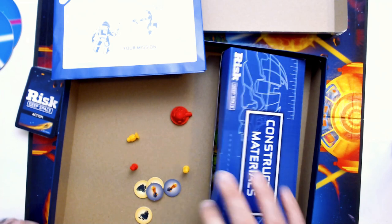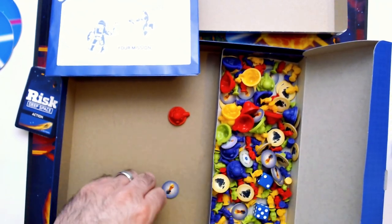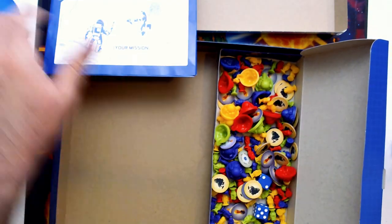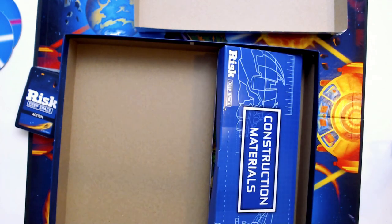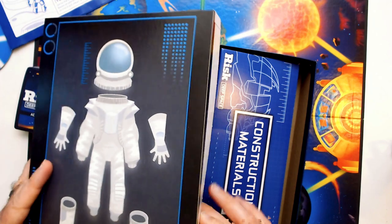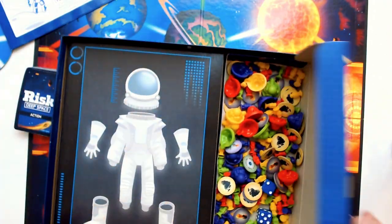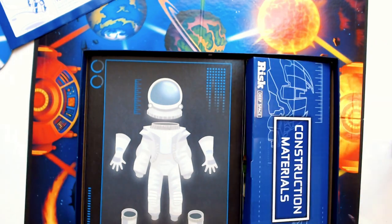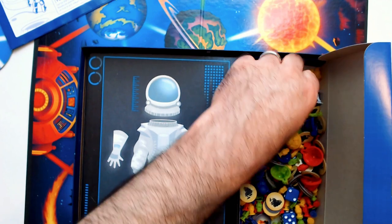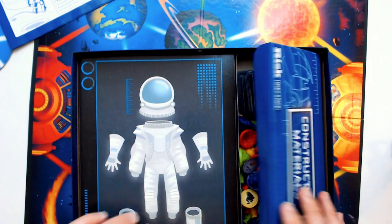I'm sure it plays faster than traditional Risk. I'm not sure what the point of this thing is — this astronaut with his suit being apart like that. I would think not. These cards are here. Let's go briefly over how to play — let me see. Little dice, start your turn.